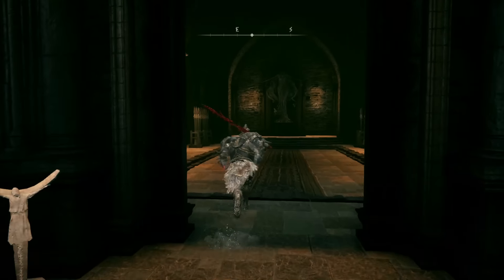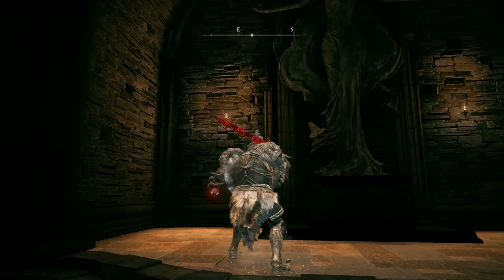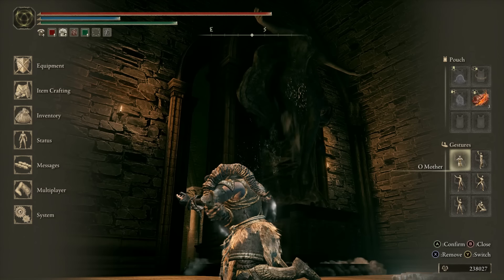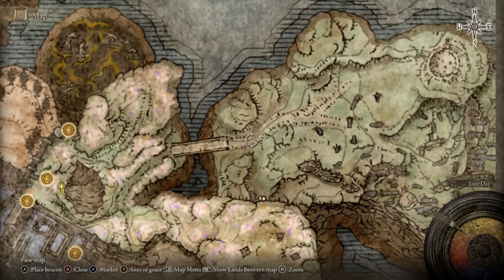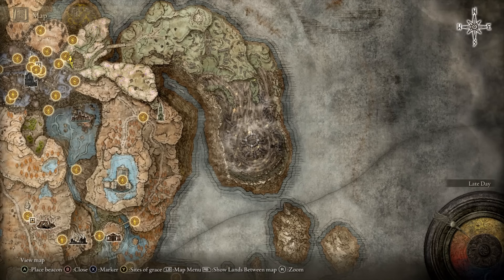Then we have the secret area of the secret area of the secret area, because at the back passage in the room to the right, that's where you use the Oh Mother Gesture. That opens up a secret path to the other area on the map you haven't been to. I just got here and don't know everything that's going on, but if you've wondered how to get to this big place on the map, there you go.